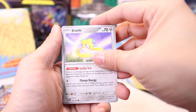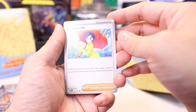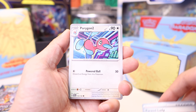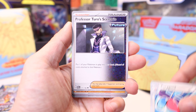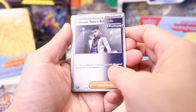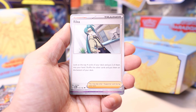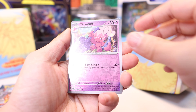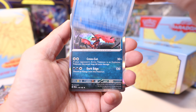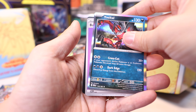Also from the pack: Jirachi bench protection again. Klawf, Parasol Lady, Porygon2. Professor Turo's Scenario — I think this is a very good card. It lets you put one of your Pokémon in play into your hand, just straight up. Rika, Tinkatuff, Tinkatuff, Mantyke, and Yveltal.